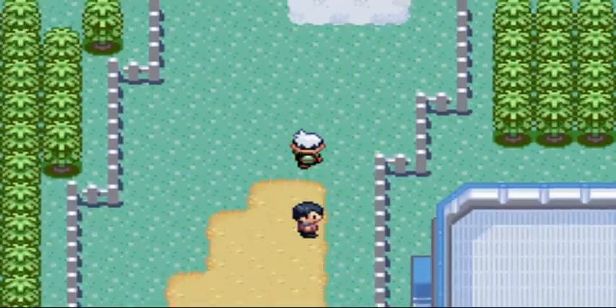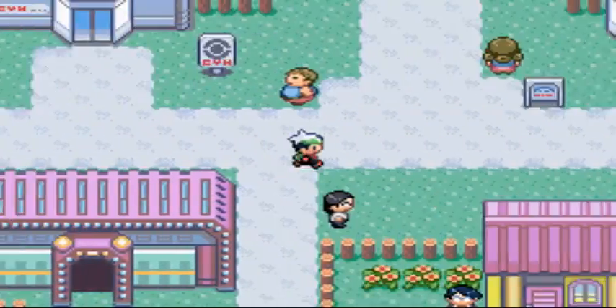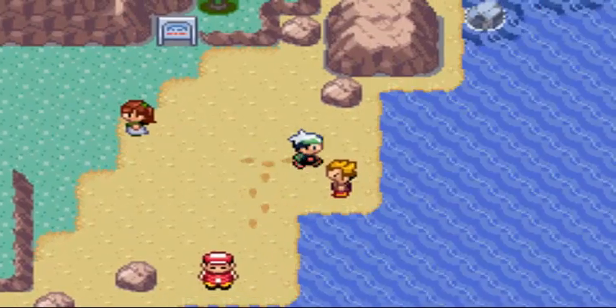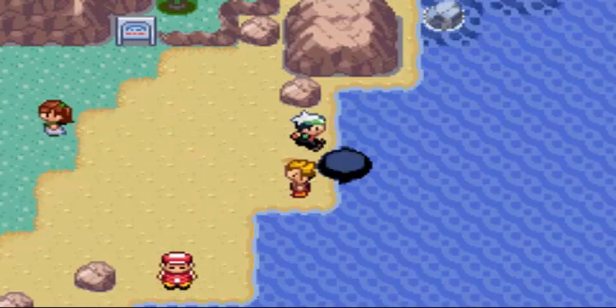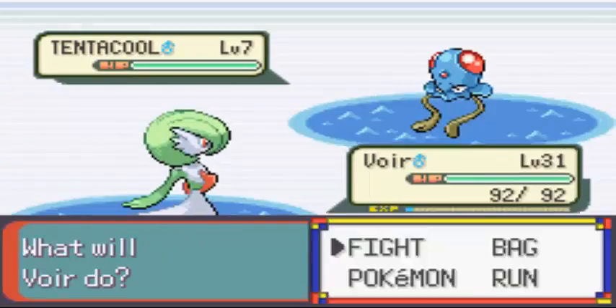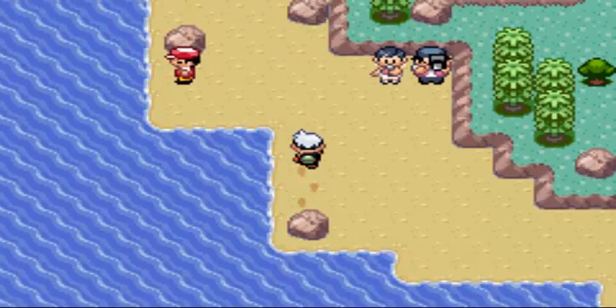Okay, that doesn't really matter — now I'm losing a Repel. Now that we've finally gotten to this town, what you want to do is run this way. Once you get to this water right here, just cross it. It's not that much. Level 7 — how weak.